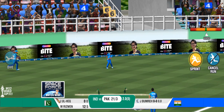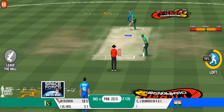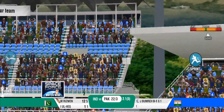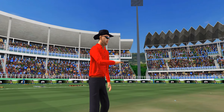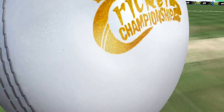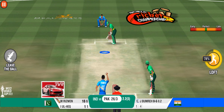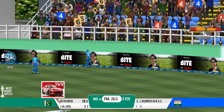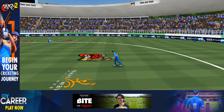Fielders are making their move on the ground. That's a good throw by the fielder — get it right back at the stumps. It looks like it's going all the way, and it does. Four! Exquisite timing so far. Will this be a hat trick boundary?